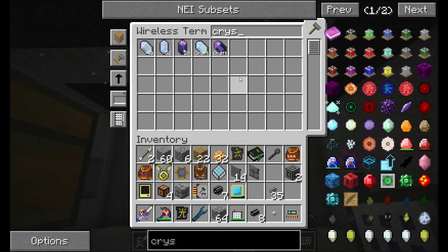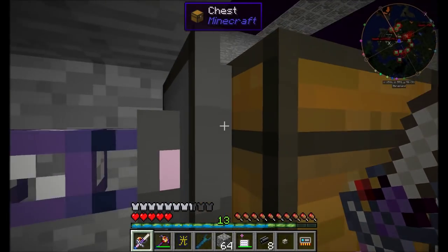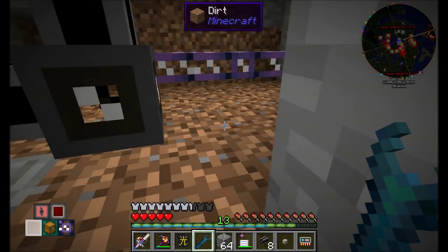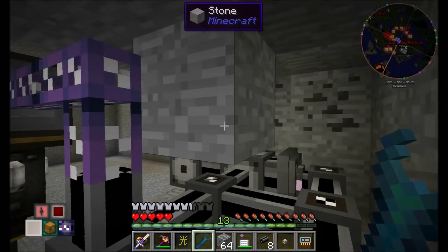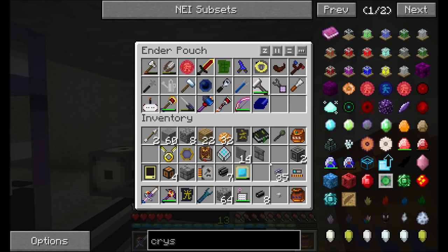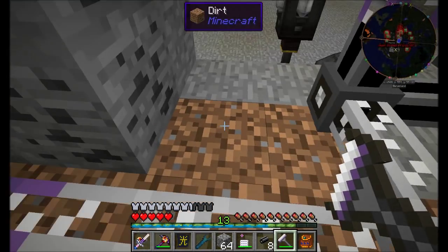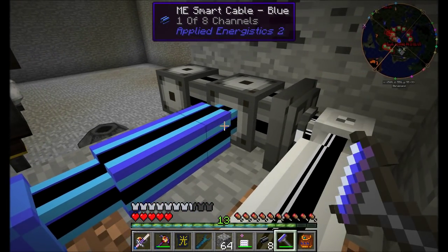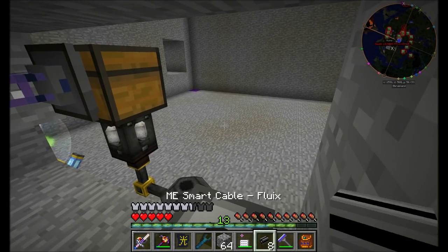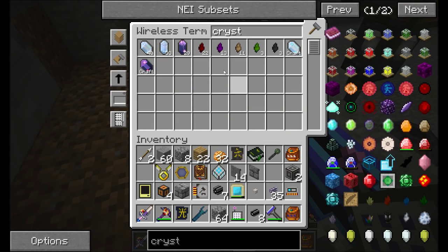So now I should be able to see crystallized aspects in the AE system, but I'm not yet. Let's give it a minute. Missing device channel — clearly I did something wrong. Did this thing connect to this thing? It did. That's a problem. We'll paint these cables the right colors — paint this thing white and paint these blue. Now that thing should be connected. You'll notice we're using one channel here and we're using the storage bus. We're still only using two channels on this middle cable, and we should have access to our crystallized aspects — which we do.